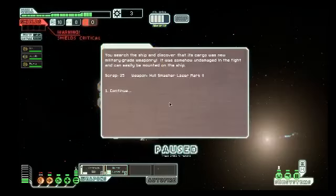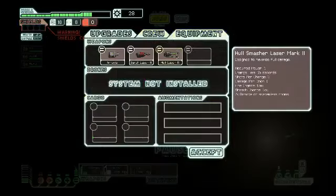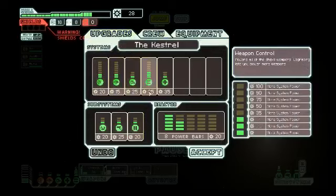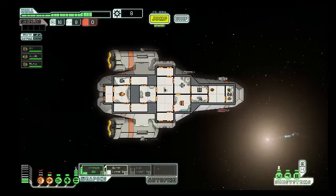You boarded the ship and discovered that its cargo was new military-grade weaponry. It was somehow undamaged in the fight and can easily be mounted to the ship. That's really good. So we have a hull laser — charge time 15 seconds, shots per charge. That works. That's my shield, engine, oxygen. I should probably upgrade that. Apparently no damage was really done. I'm still piloting. Oxygen at 100%.